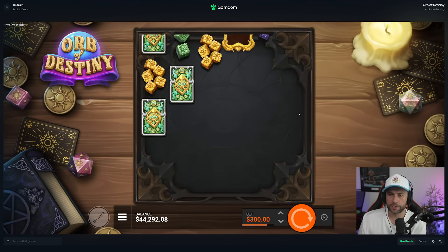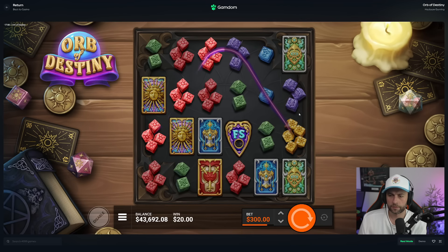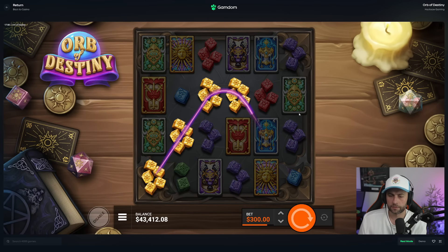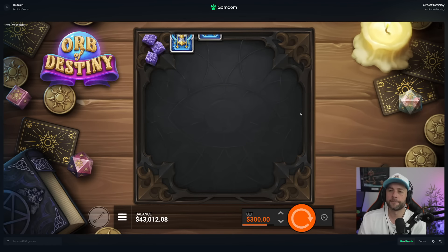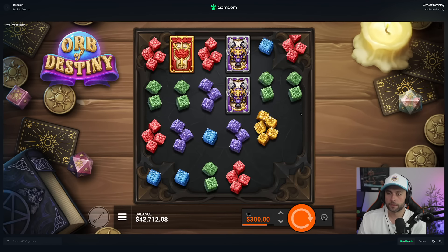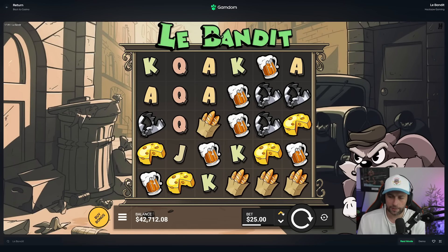I'll do some space bar spins — maybe we can get a bonus. One off again. Alright boys, I'm going to switch games. I'll do a little bit of La Bandit, see if we can get the balance up, then go to Wanted and Zeus vs Hades. The Orb game is good — it's just not something you can play over and over again. It's very one-sided.